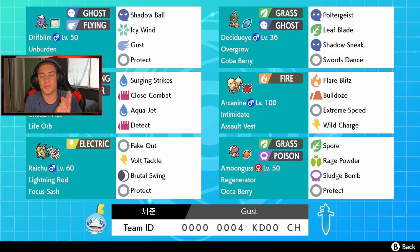Next up we got Arcanine with Intimidate and Assault Vest. I love Arcanine - this one's attacking with Flare Blitz for STAB, Extreme Speed for first turn priority, Wild Charge for coverage, and Bulldoze to slow down the opponent's speed. We got Raichu over here and Raichu is going to be paired well with Driftblim, since we have Brutal Swing which is super effective - it can trigger Unburdened and the Weakness Policy, so that will be huge. This thing also has Fake Out so we can get the first turn flinch, plus Protect and Volt Tackle.